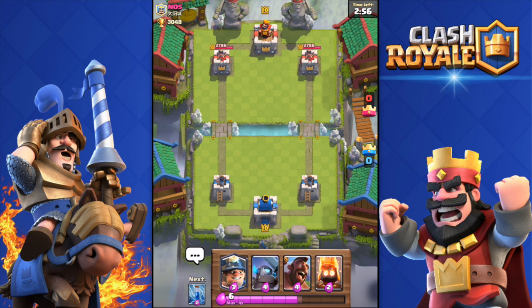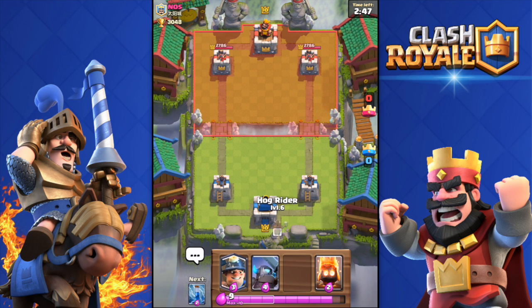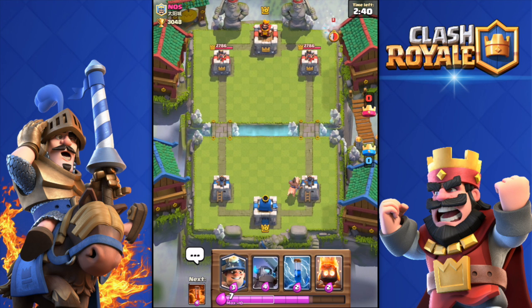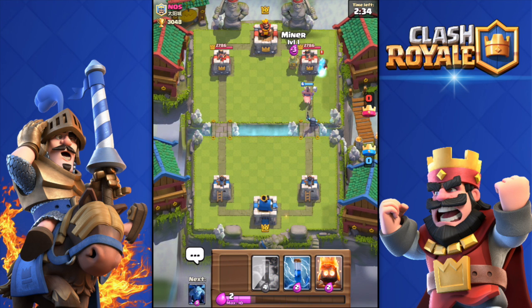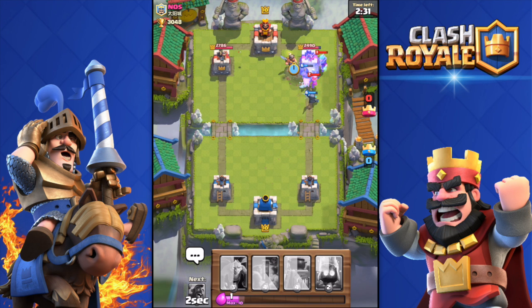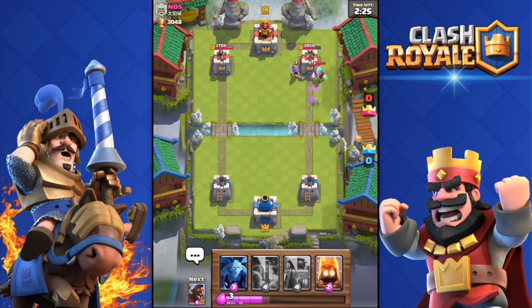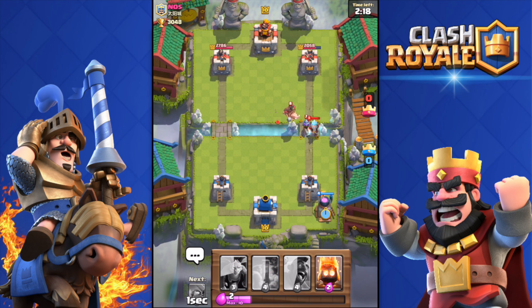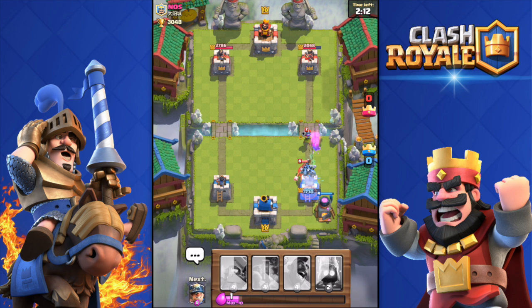Since I'm apparently a pro now, let's do one more live battle. Against Nos, a Level 10 player. I don't have my Furnace in hand — give me my Furnace! Dropping the Hog Rider since he's not doing anything. He drops an Ice Wizard, so I'm going to Zap. Miner and Hog Rider combo — I got about 700 health off his tower. That was decent.